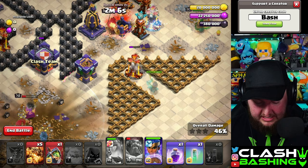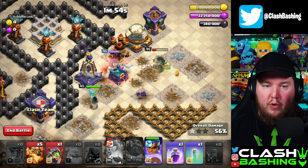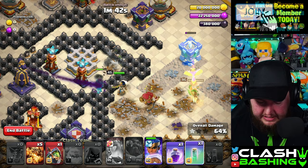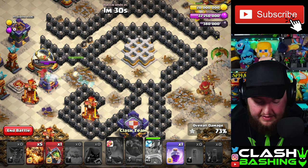If done right, the Warden should stay up a bit, though he gets taken out more often than not for me — that's okay. We want the RC and the Queen to work through together, thin out the area, and deal with the King. Once the Queen goes to Phoenix, be ready with another invisibility because the RC will come over and eventually get targeted by the Monolith. Make her invisible again, then use her ability so she speeds up and takes down that invisibility tower.